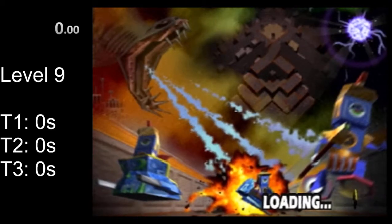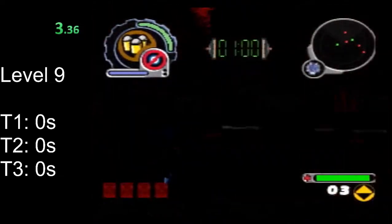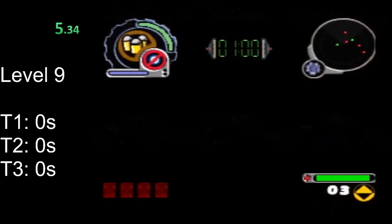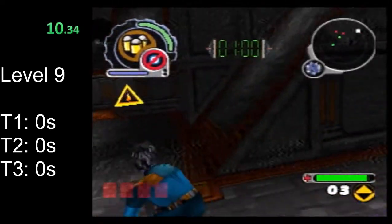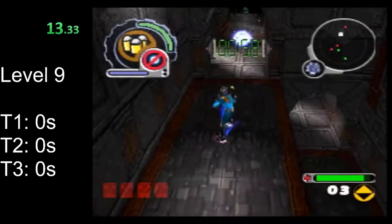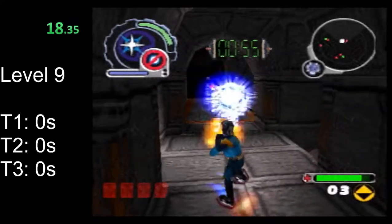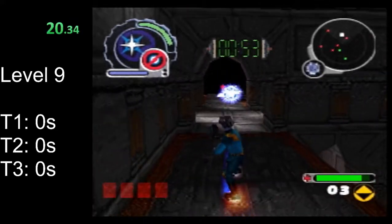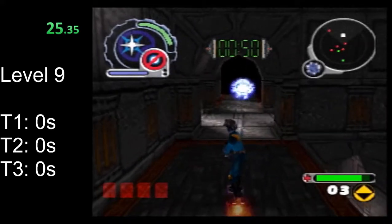Hello and welcome to the reboot speedrun tutorial. This video is on level 9. You may notice immediately that my tear timers all say zero seconds. That's because these tears do actually spawn basically immediately. The first tear takes a couple of seconds, but I think that's something in the game that forces it. The other tears, if you turn off voice effects and stuff like that, they actually spawn as soon as you mend the previous tears — it is immediate. You'll also notice the tear timers are pretty short; they're all about a minute, all very short.